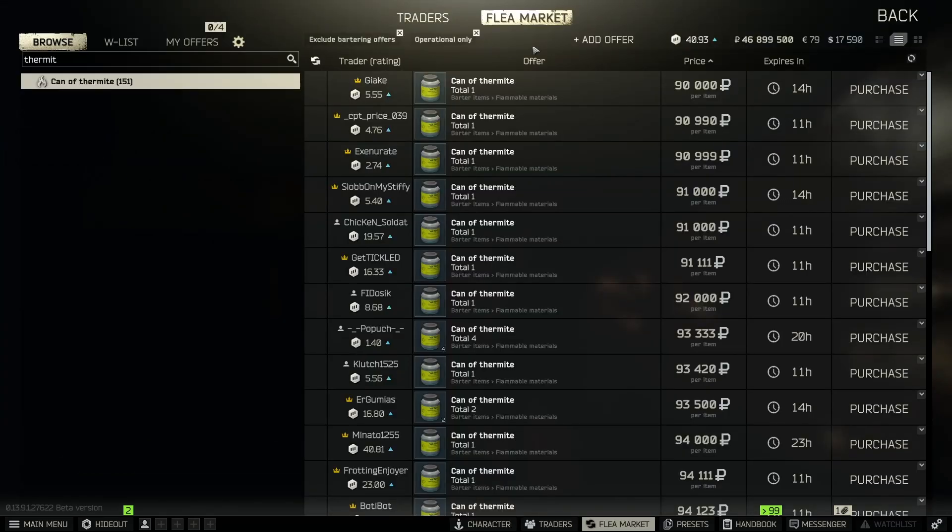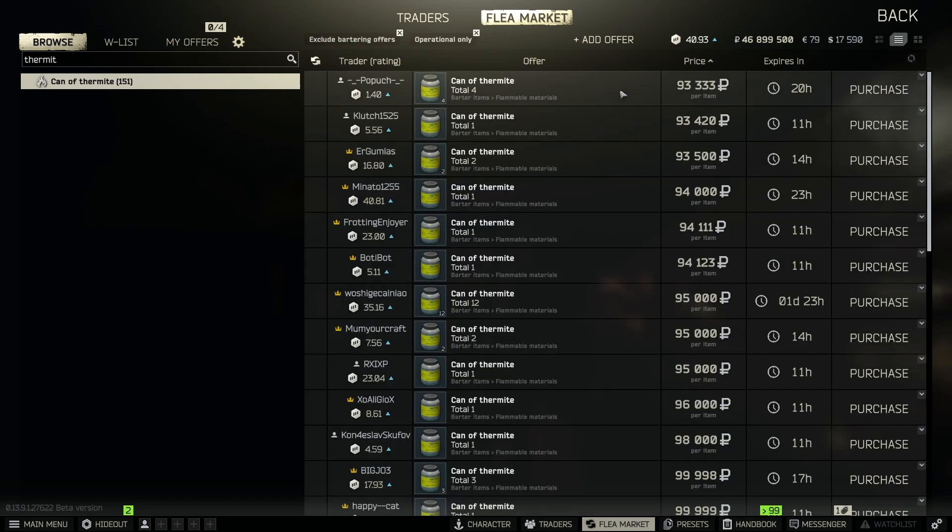First up on the list is a can of thermite. I find these quite often on interchange, lighthouse, and various other places. They're not extremely common, but they are pretty common. Keep in mind that prices depend on the point of the wipe. Thermites right now are selling for around 90 to 100k, and they take up one slot. If you find one, throw it in your gamma container — you can use it for an ammo box trade if you die. Thermite is always something you want to pick up no matter what.